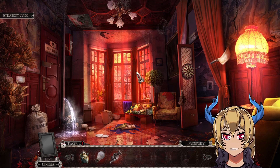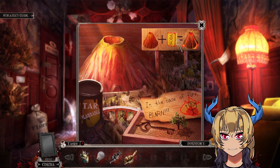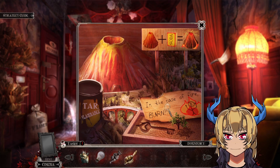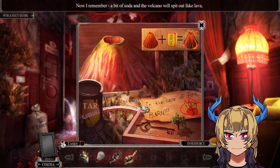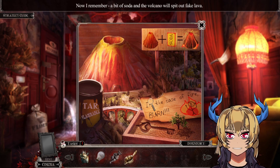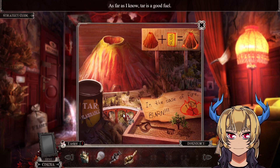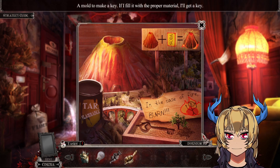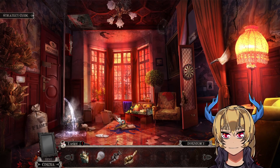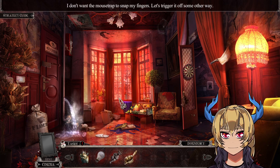Okay — volcano plus solar equals volcano in case of fire, burned. I remember: a bit of solar and the volcano will spit out fake lava. As far as I know, tar is a good fuel. And there's a pot, so together with the fire downstairs we can probably boil something.